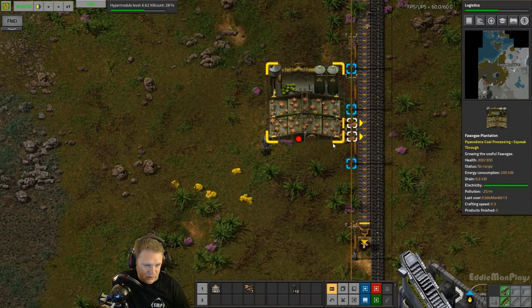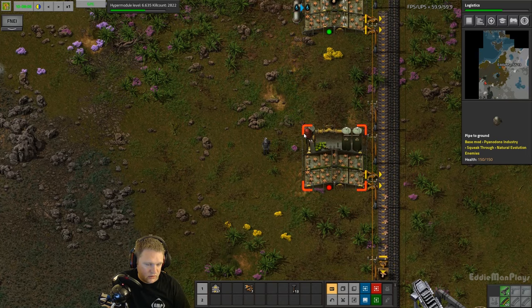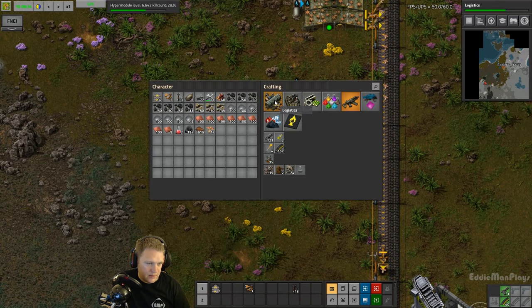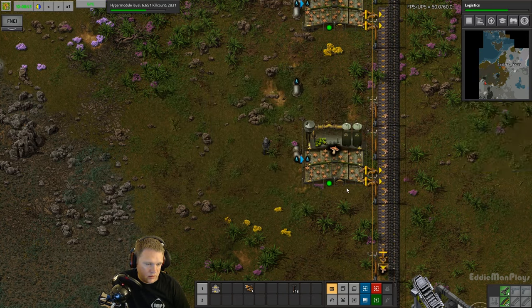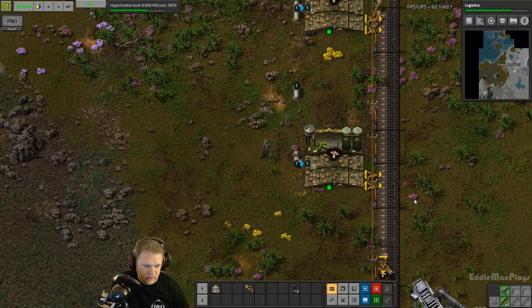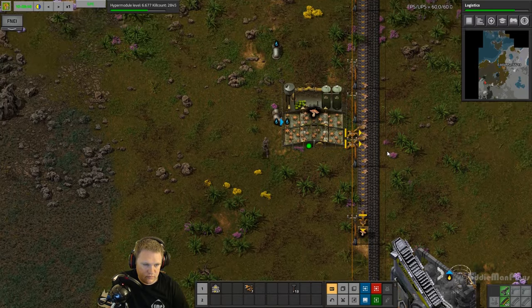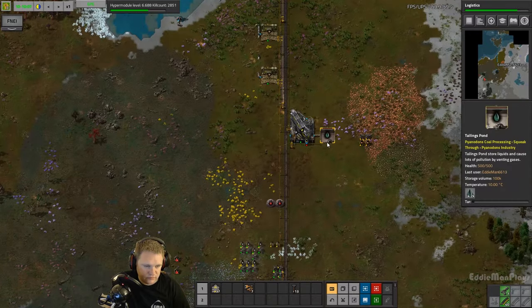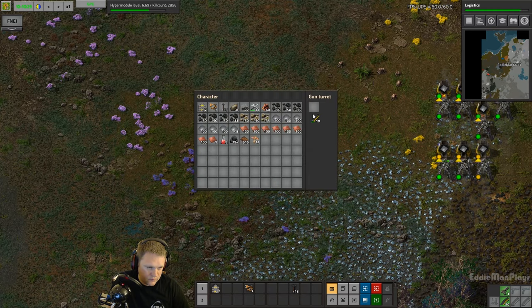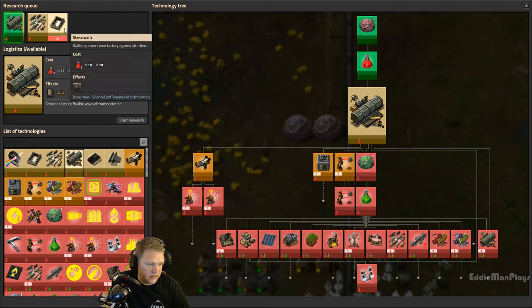We're going to double up on the power pole and then just run this down. Excellent, so that's going to double up on our production. Let's get logistics going, then we want to get military, and then stone walls.